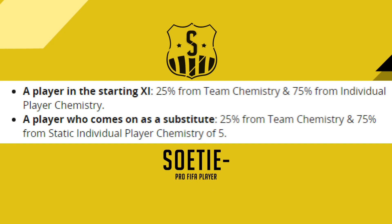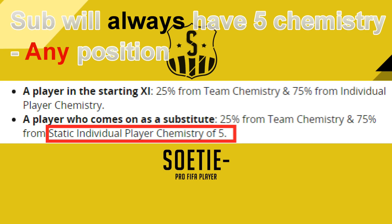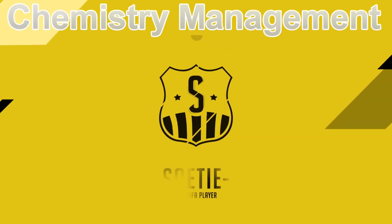You can see the statement from EA here on how chemistry is calculated, but the notable thing about this statement is actually the second part. Substitutes will always have chemistry 5. If you put Bale as a striker in a Bundesliga squad, or as a right winger in a La Liga squad, it doesn't matter - he will always have chemistry 5. You can even use him as a goalkeeper; his chemistry will still be 5. How does team management like changing positions affect chemistry?